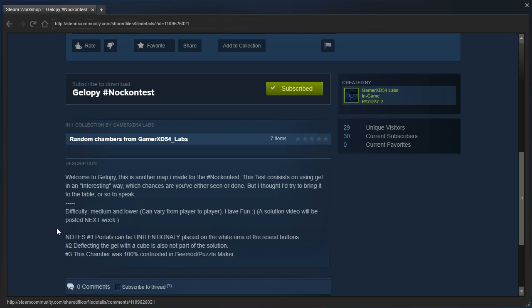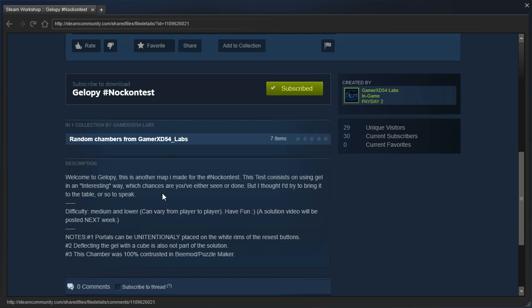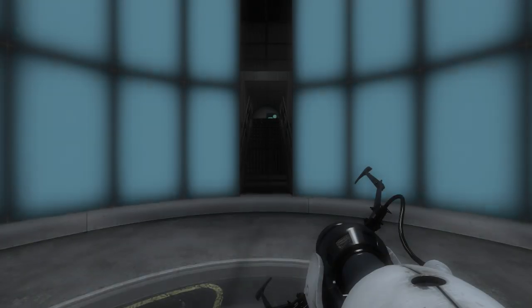Notes: Number one - portals can be unintentionally placed on the white rims of the reset buttons. The white rims? Oh, maybe those? Okay, I will avoid doing that then. Number two - deflecting the gel with a cube is also not part of the solution. Gotcha. Number three - this chamber was 100% constructed in B-Mod slash Puzzle Maker. Okay, well, I guess that's an interesting note. Let's actually get started, shall we?